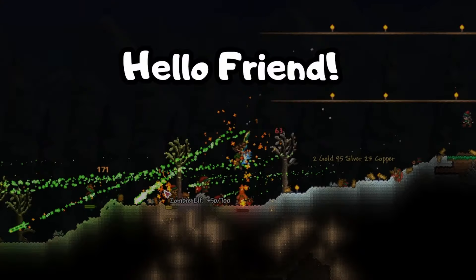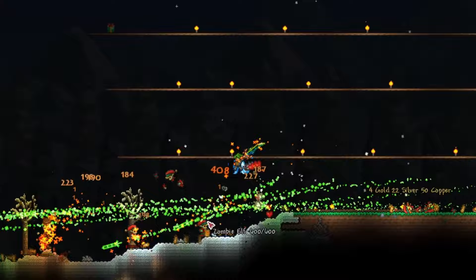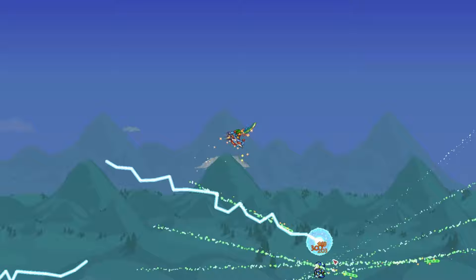Hello friend, and welcome to Zuzucoran's complete guide to obtaining the Terra Blade. The Terra Blade is a really strong melee weapon. It shoots a green beam of energy that can pierce and hit up to three enemies. Its high base damage coupled with the projectile attack makes it an insane powerhouse, especially before Plantera.